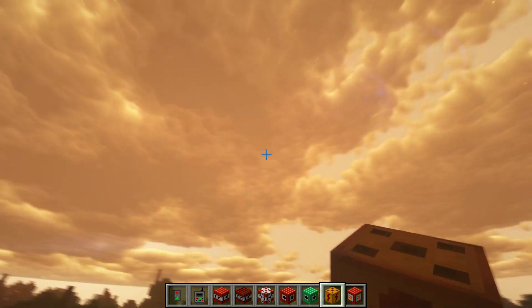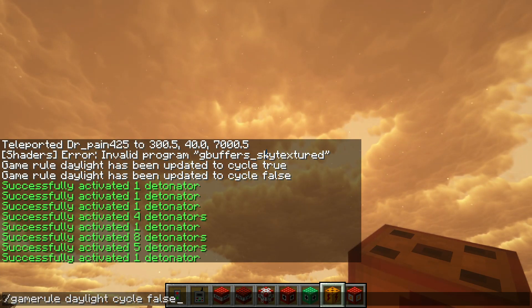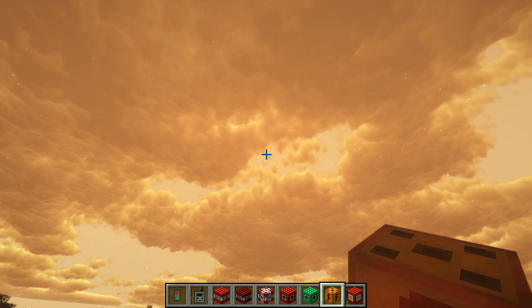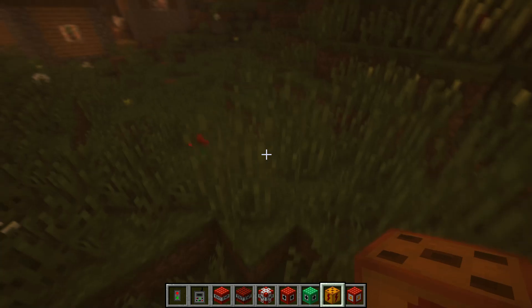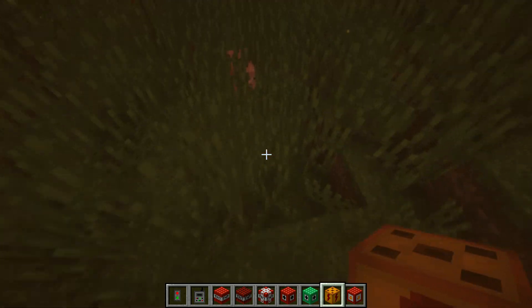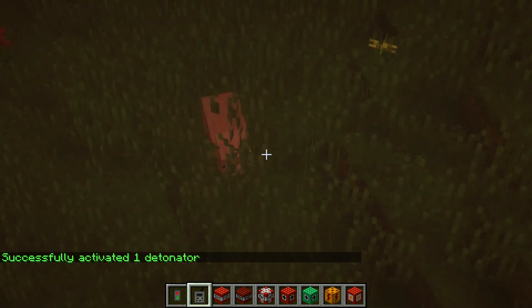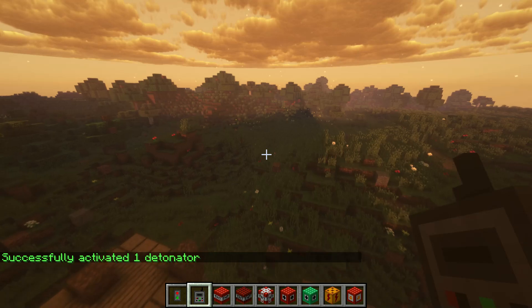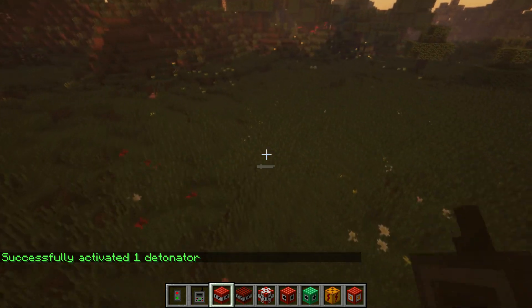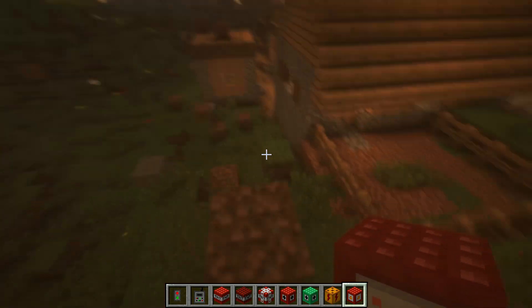Next we have the lightning conductor. I could have sworn I set daylight cycle to false, which I did, but whatever — I kind of like it like this anyway. We'll set the lightning conductor right here. Can we make a pigman? I'm assuming this is... dang it, failed. Oh my gosh, it's loud thunder!